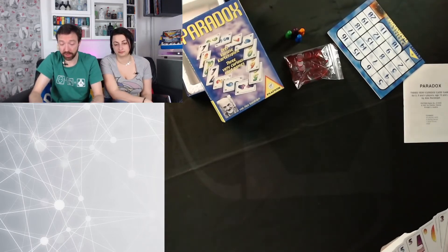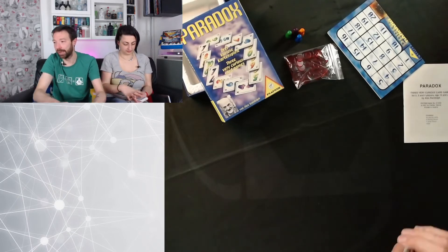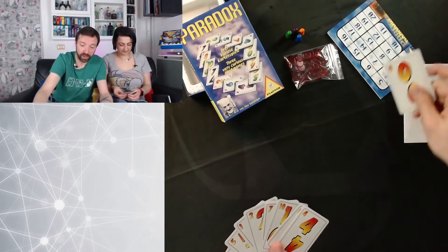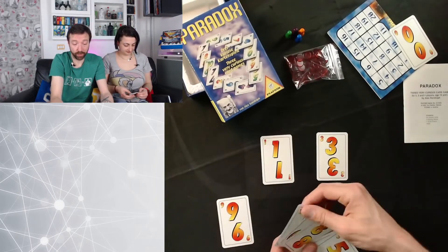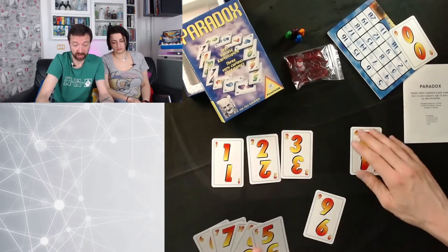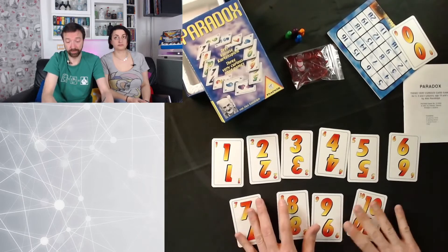Il secondo gioco si gioca invece dividendo i mazzi per colore — ad esempio prendo tutte le gialle. Si usano le carte da uno a dieci, quindi si tolgono gli zeri. Ogni giocatore posiziona le proprie carte davanti a sé: uno, due, tre, quattro, cinque, sei, sette, otto, nove e dieci.